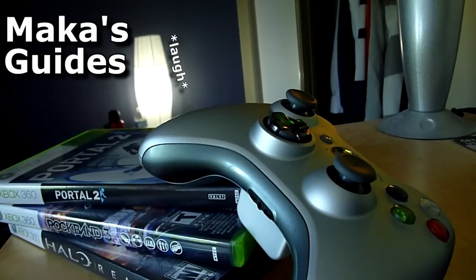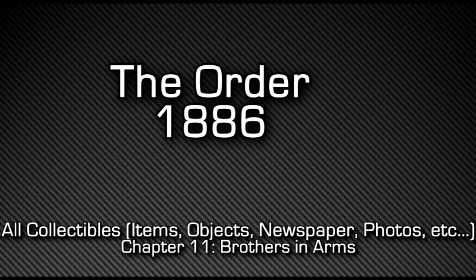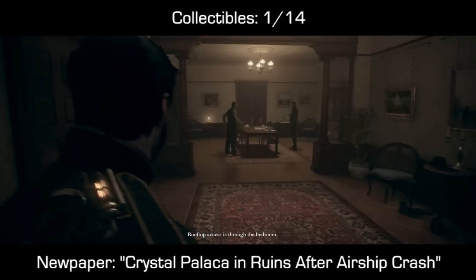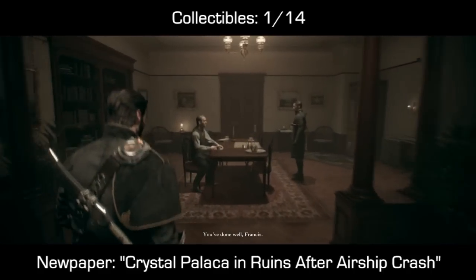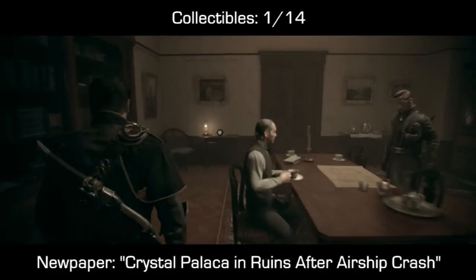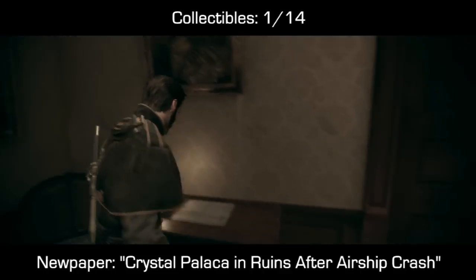Macca's Guides. Hey guys, Macca here playing The Order 1886. Now that we've completed chapter 10, which was mostly a cinematic, we should be in chapter 11 called Brothers in Arms, which is the last long chapter of the game. It has a total of 14 collectibles. The first one here is going to be a newspaper very early on in the chapter.